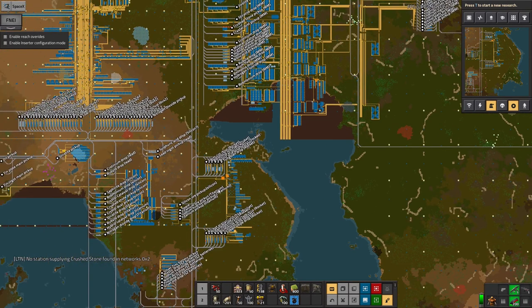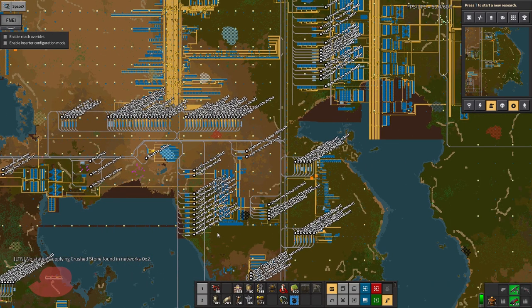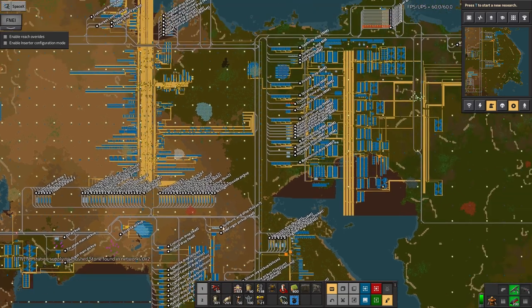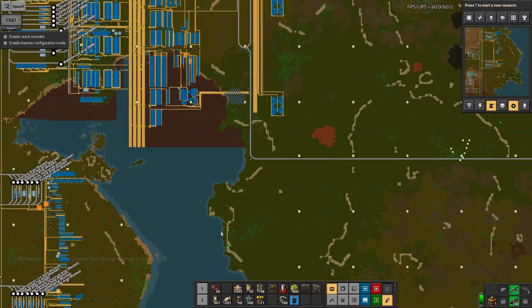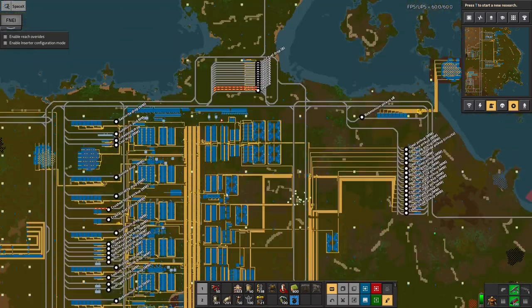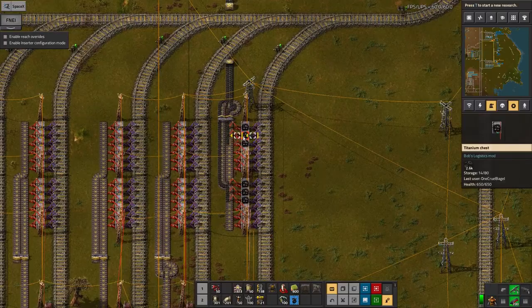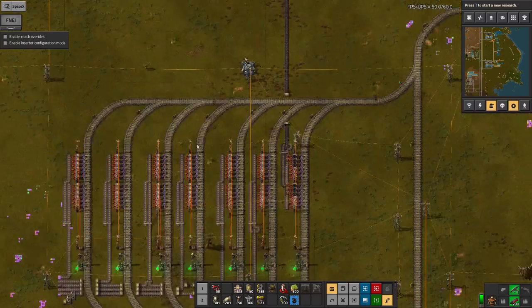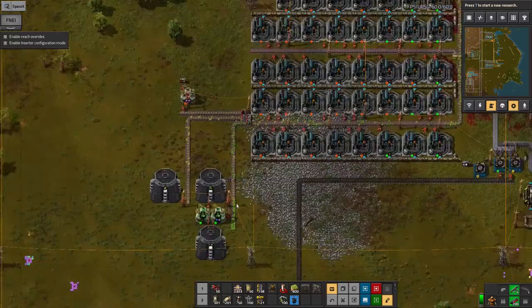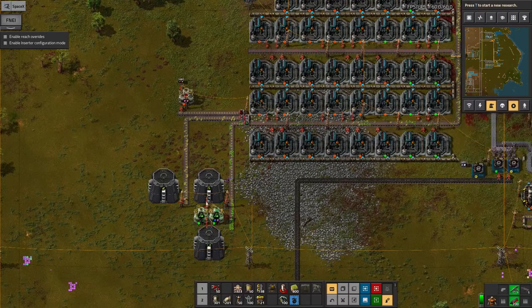That means I can carry on expanding down this way for more metal as and when I need it. I'm not sure how much more I'll need — I might end up moving lead production over here. For now I'm still pushing towards getting that rocket launched and then deciding what to do after that. These stations are waiting to be used — I might need iron for making nuclear fuel cells, or I might make nuclear fuel for trains as well, which is always fun.